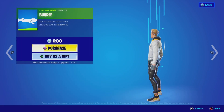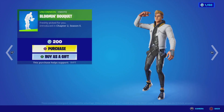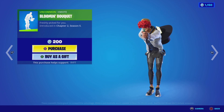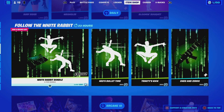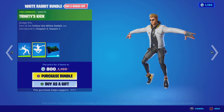We've got Burpee, we've got Bloomin' Bouquets, and we've got Leaping. We've also got the White Rabbit bundle and Neo's Bullet Time emote.